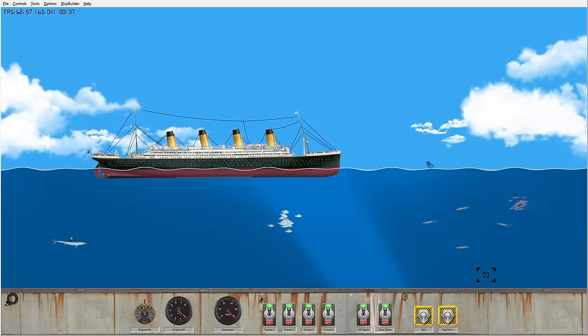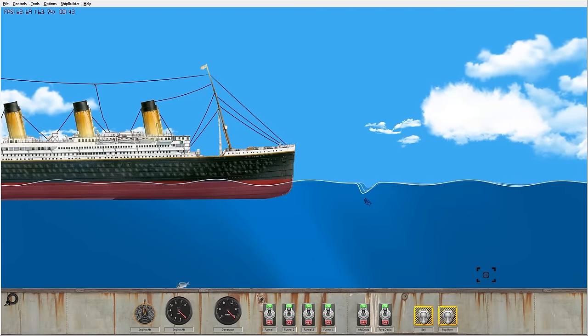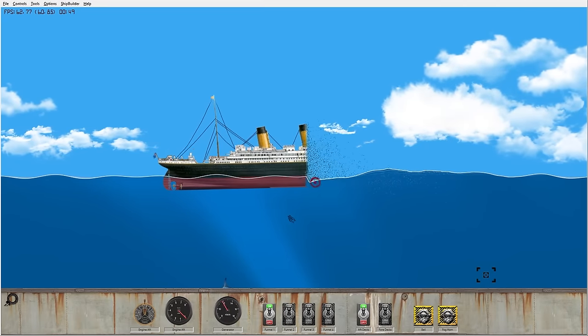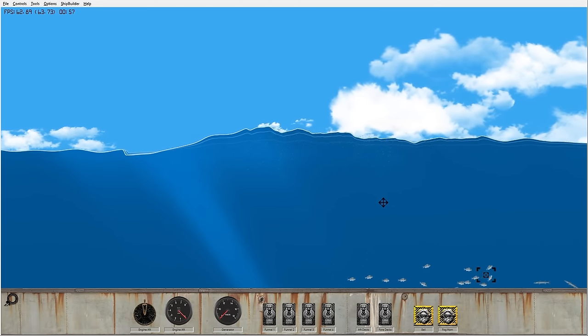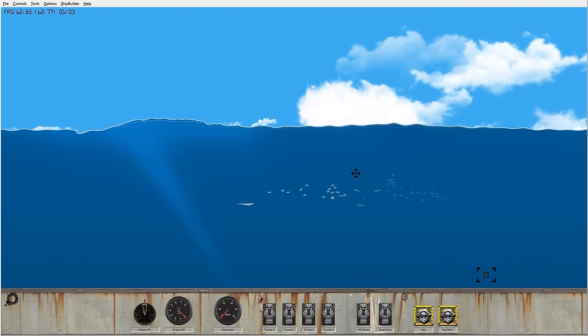This time we have a Thanos snap. I'm just going to click right here in the front of the boat. We snapped and the boat just disappeared, turned into Thanos dust and everybody's dead. I thought the Thanos snap is supposed to leave half of the population alive, but this snap just kills everybody.